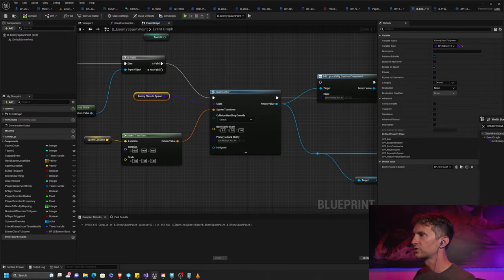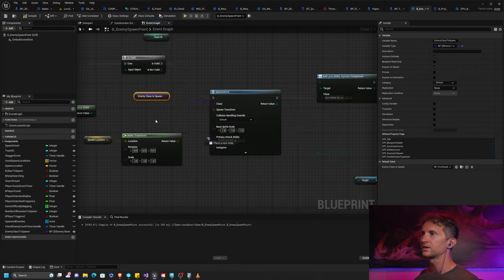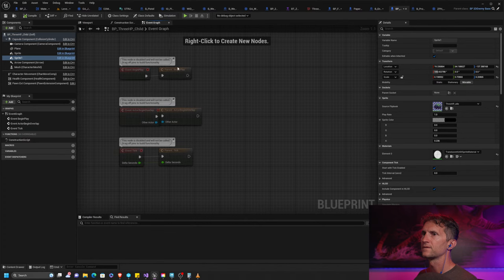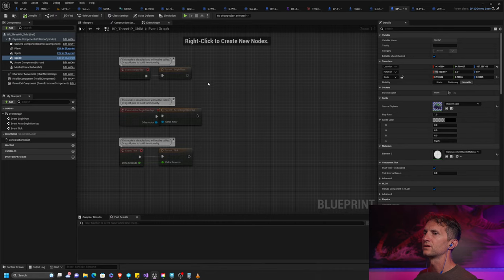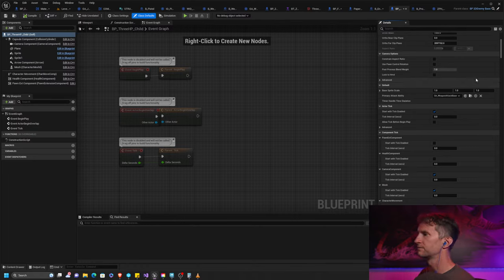It's weird to me that the spawn point is giving the enemy its abilities — I feel like the enemy should give itself its own abilities. Actually, the primary attack ability may already be here for us. It is — it's already here. We don't even need to do that. So here's our weapon attack base — here's where we're going to override it.